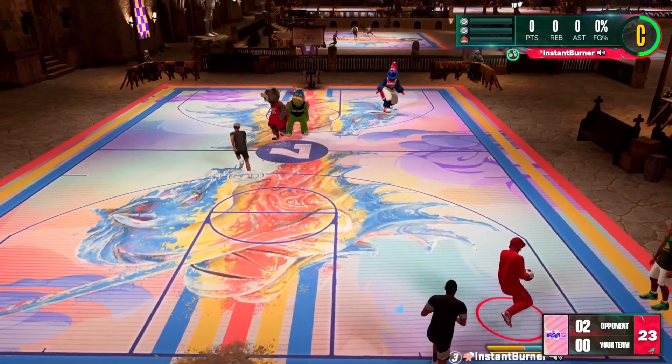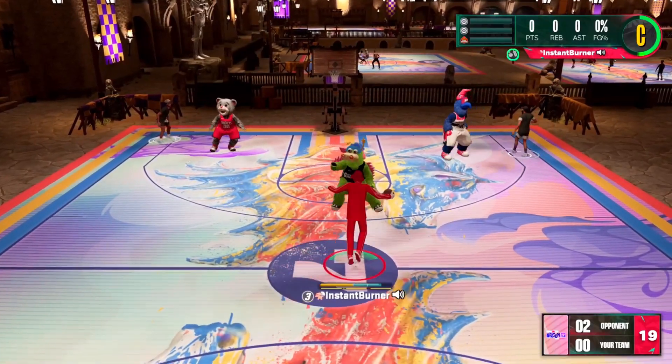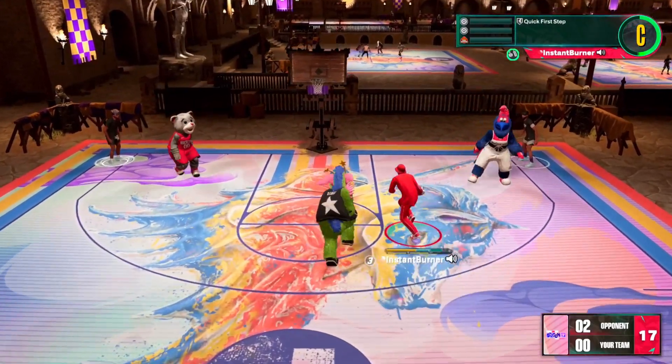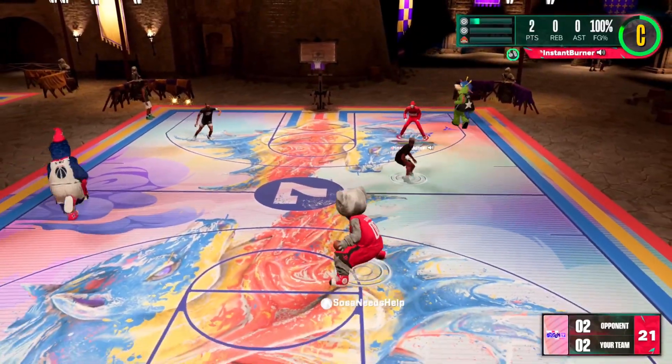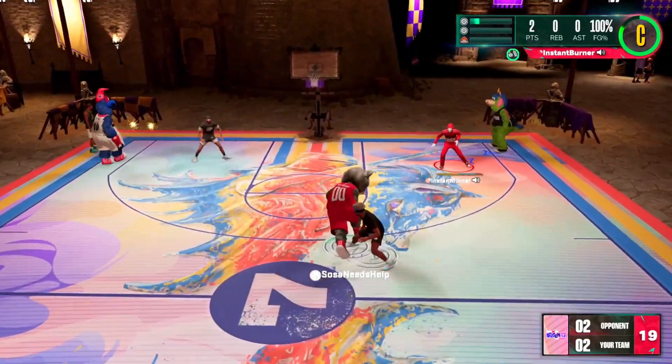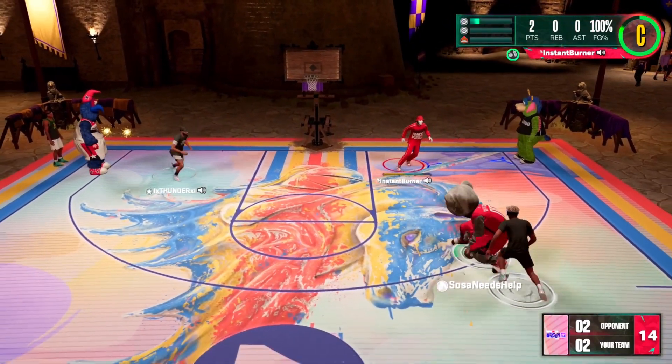I ain't gonna lie, I hate playing against mascots. But anyway, it's almost closing time, but Burner Land is open for one last call. We put Gus in the ISO and hey, we get on that rim. And Sosa's out here looking like the second coming of Steezo with all these rolls. But you see right there, Sosa actually has some IQ. He's trying to catch us slipping.